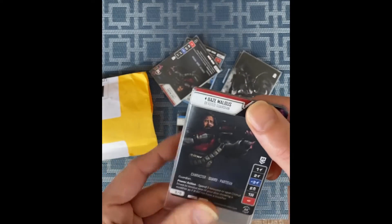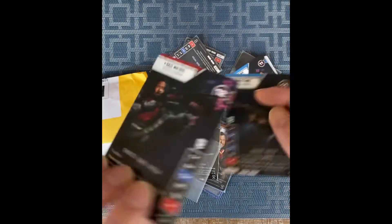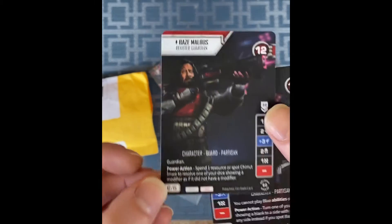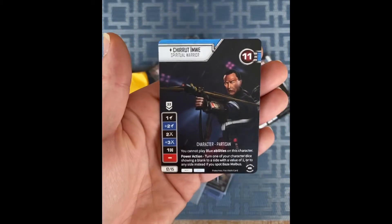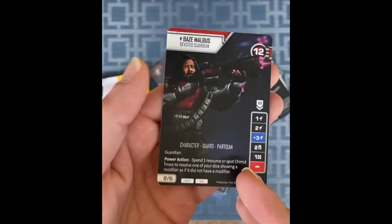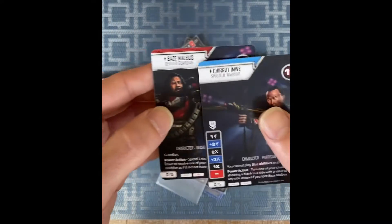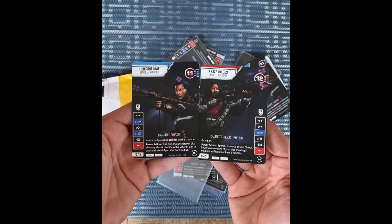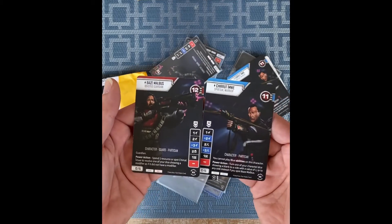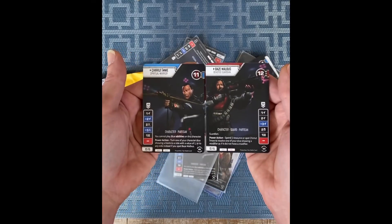So I'm assuming these are some of the double-sided entry cards, participation cards. So there we are — we have some of those here. So there is Bayes Maldus. Look at him, he's absolutely fantastic. On the flip side, we have Chirrut. Another beautiful design. I think all these cards are done by Pistachios — I hope I'm saying your name right from Discord. So everyone give a big thanks to him for designing these. There's both of them side by side, and each person will be getting one of these for their entry. That's a pretty fantastic way to start the tournament right there.